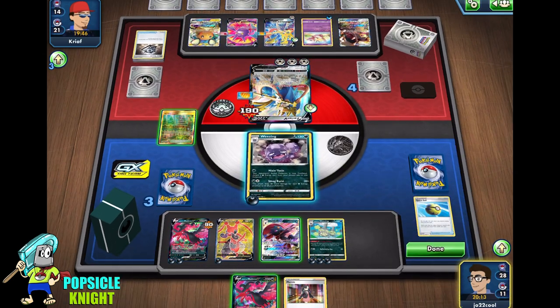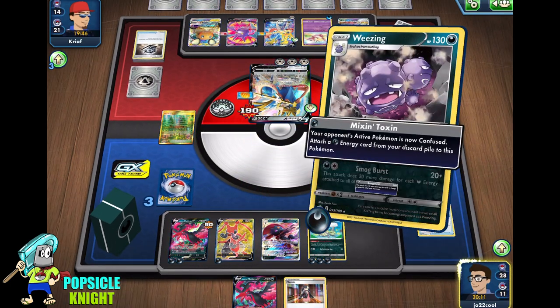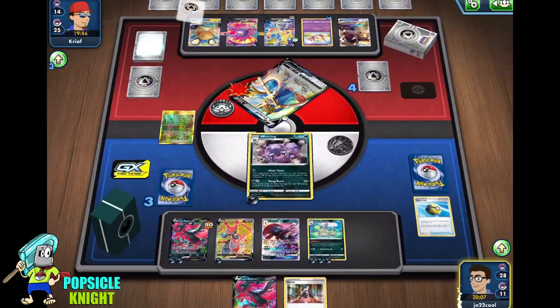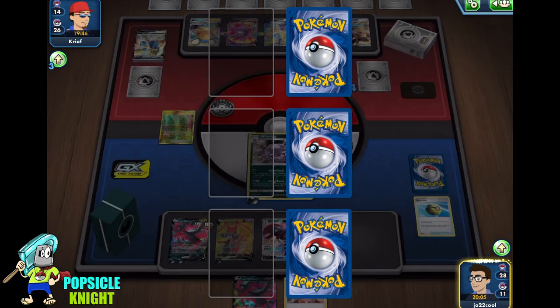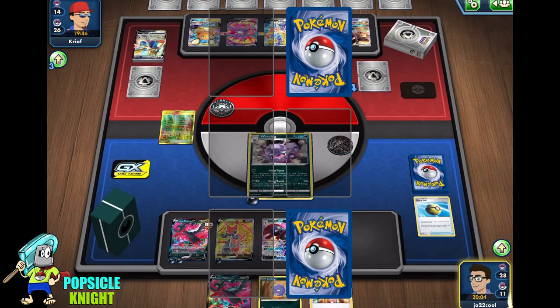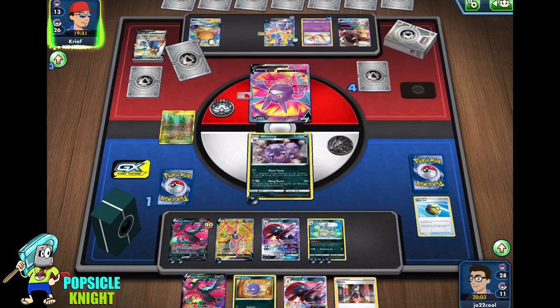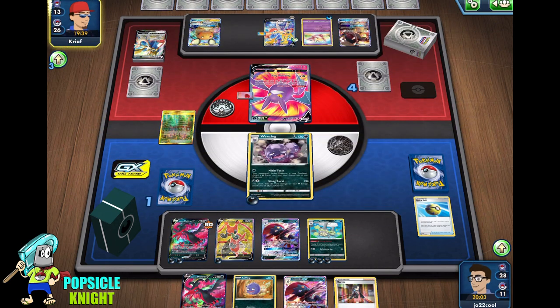Use Dire Flame Wings. Either way, we can attack with Moltres as well. And we're just going to knock out this Zacian V for 240 damage. There's our Koffing, which is nice.